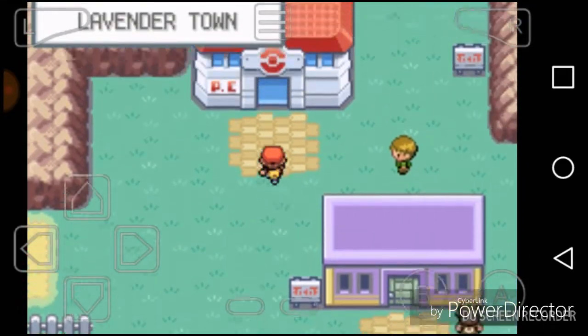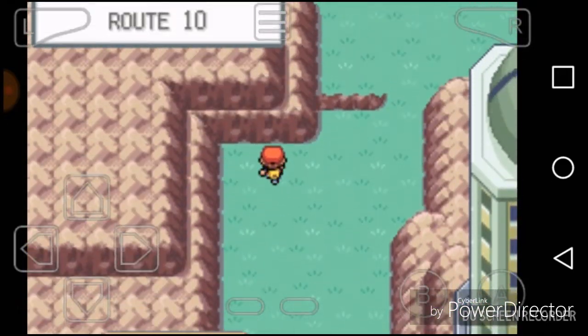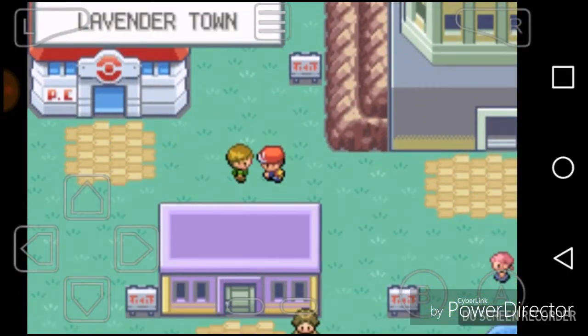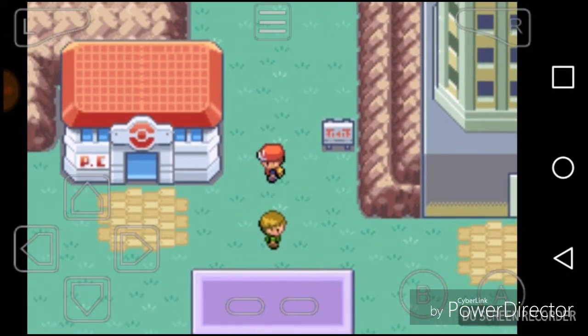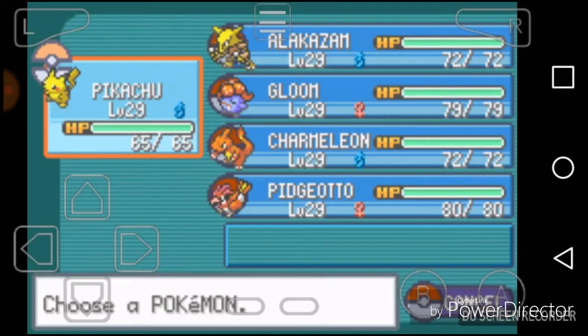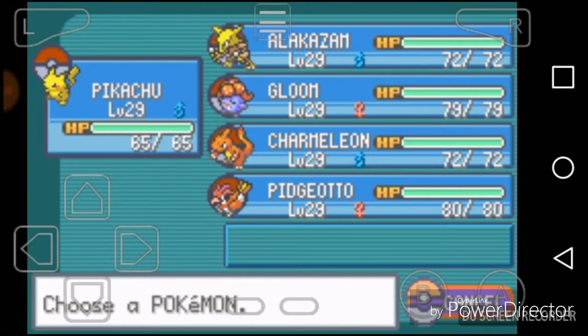In the last episode, we finished Rock Tunnel. Now in this episode we are going to Team Rocket's secret hideout in Celadon. The headquarters are inside one of the islands. I leveled them all up to 29.